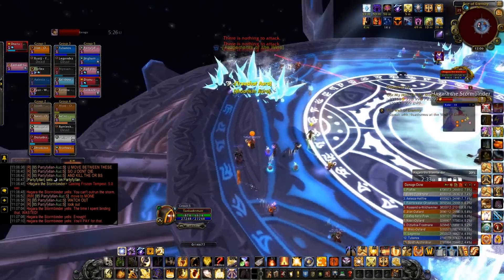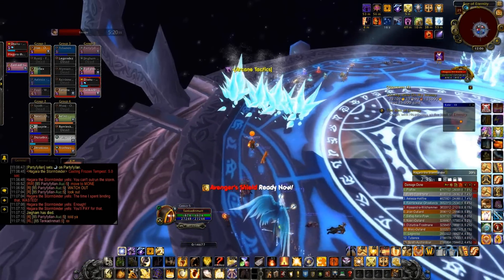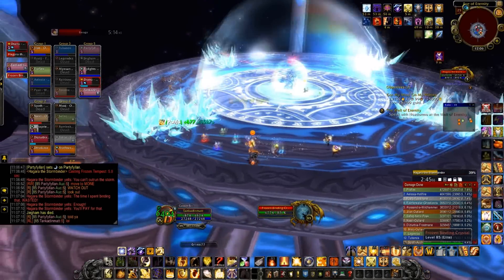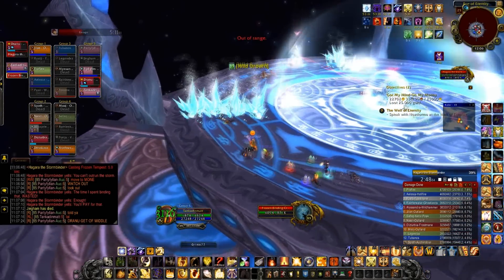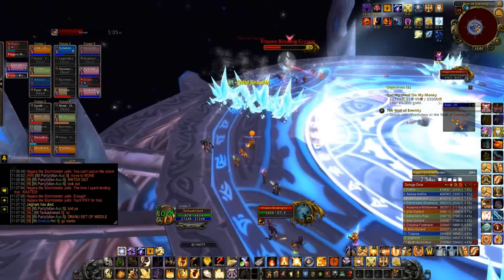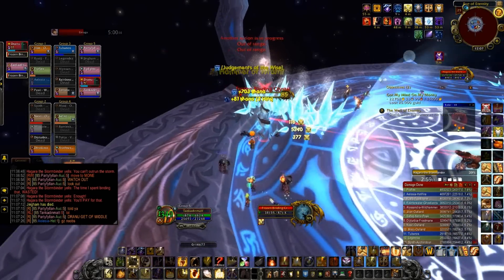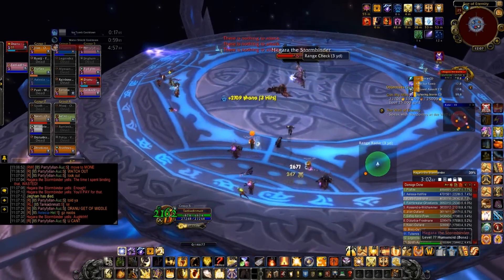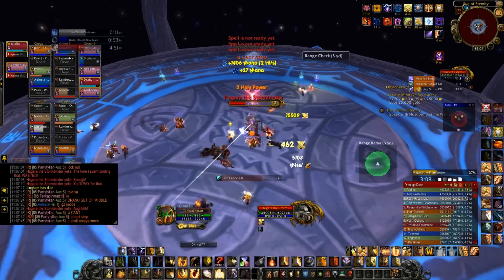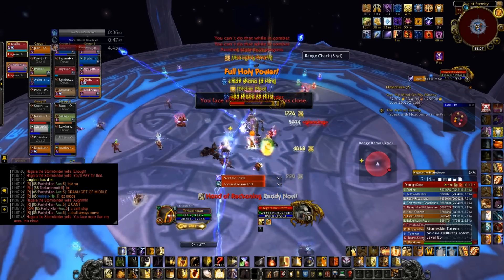For the frost Phase 2, the boss goes invincible again and about four frost orb things will spawn around the room that you need to kill. At the same time, the boss puts out a frost barrier which spins clockwise around the room. If you stand in this you will definitely die, so avoid it as much as possible. As you'll see in this video, most of the DPS don't avoid it and they all die.